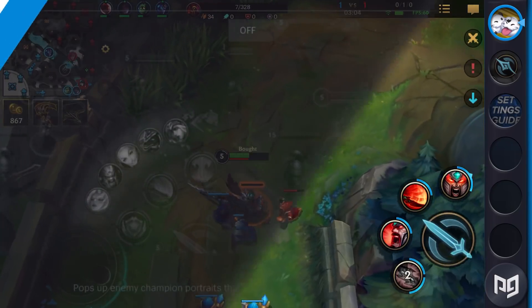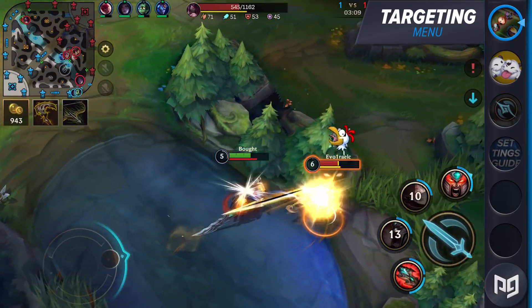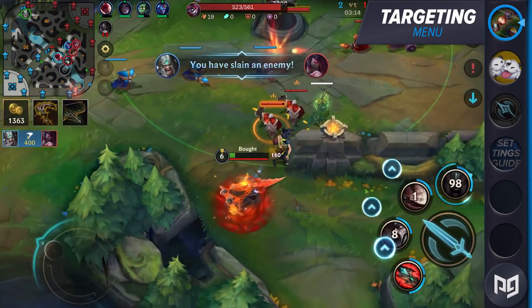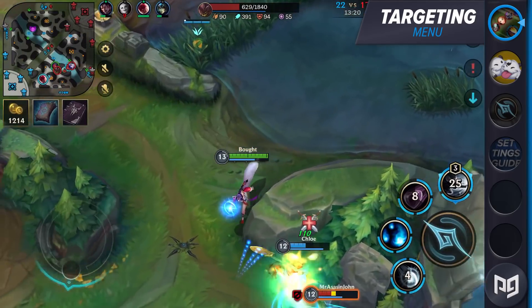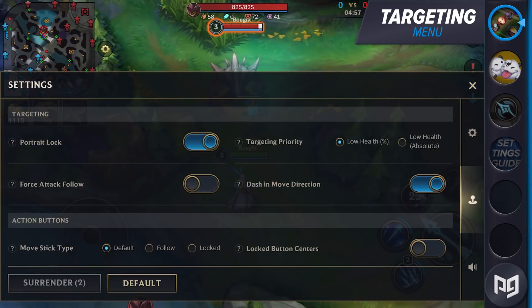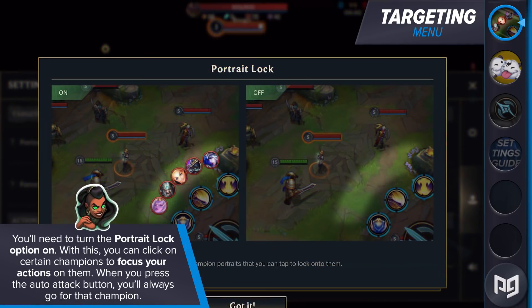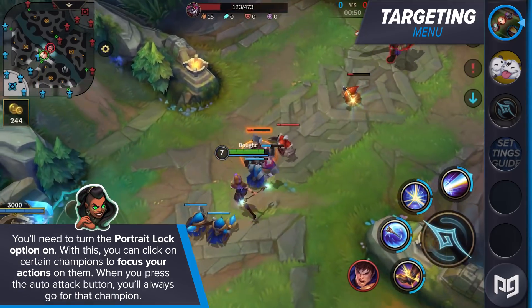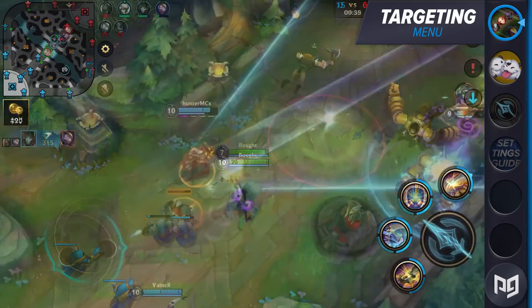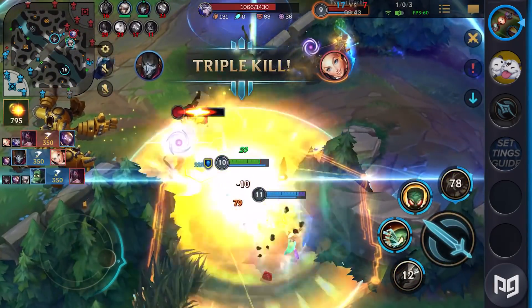The targeting menu is where it's time to make some serious choices. These options greatly affect your gameplay, so it's crucial that you figure them out sooner rather than later. Our suggestions are focused on the highest diversity and skill cap possible, so try these out if you're trying to win more games. The biggest change you'll need to make is your enemy champion display. Wild Rift doesn't automatically have enemy portraits on your screen, so you'll need to turn the portrait lock option on. With this, you can click on certain champions to focus your actions on them. This option is a necessity, even if it might take some time to get used to. Without it, there is too much that can go wrong in a fight.